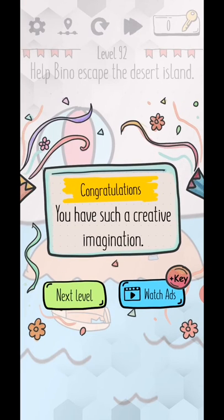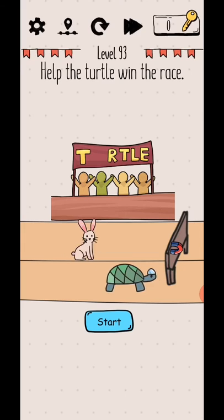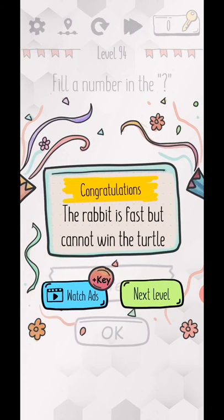You have such a creative imagination! Yes, level 93 — help the turtle win the race. There is a magnet here, so use the magnet and the turtle goes on to win. The rabbit is fast but cannot beat the turtle. Yes!